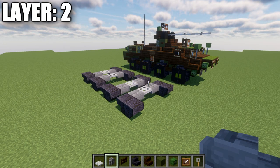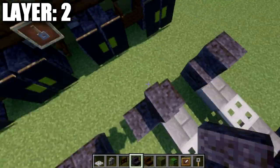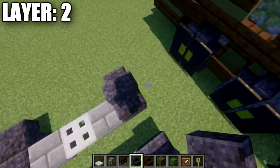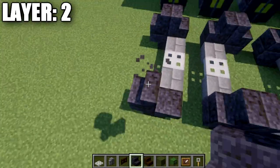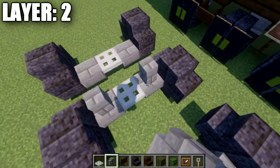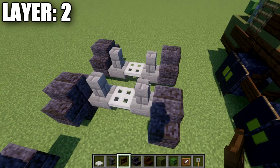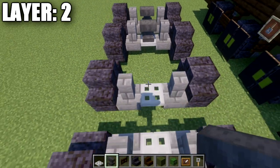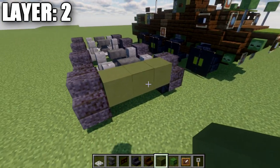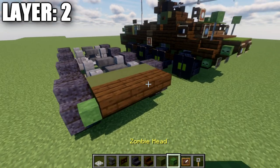Moving into layer two: place down two polished blackstone stairs back to back on top of each one of the existing polished blackstone stairs, creating all eight of our wheels. After that, take a stone brick wall and place it on top of these stone brick top slabs for each one of our axles. Then grab an anvil and place it on top of each iron trapdoor for each axle. Once done, place down a row of four green terracotta across, then a row of three across between the stairs at the front, and then a row of three dark oak wood upside-down stairs with a zombie head on both ends.